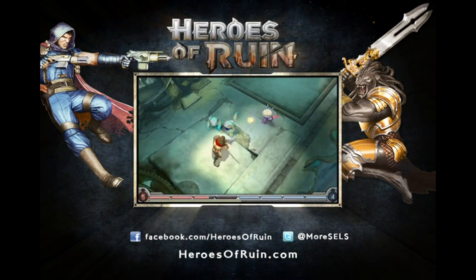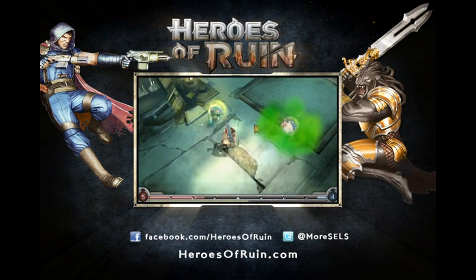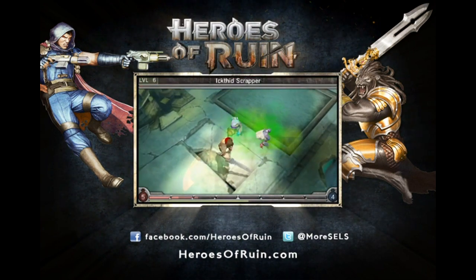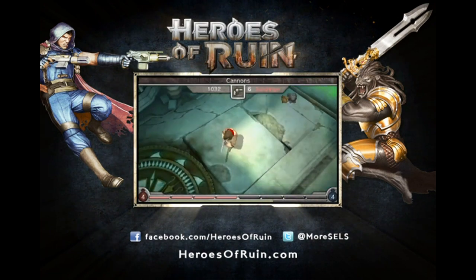So here we are in combat. You can see these enemies have a variety of attacks. I've got to especially be careful with the guy over here on the right, the Witch Doctor. As you can see it says he casts Poison Clouds, and sure enough there's a Poison Cloud right there. So I want to get rid of him as quickly as I can. These guys aren't too difficult — I'm just using a combination of my default attacks and my charge.